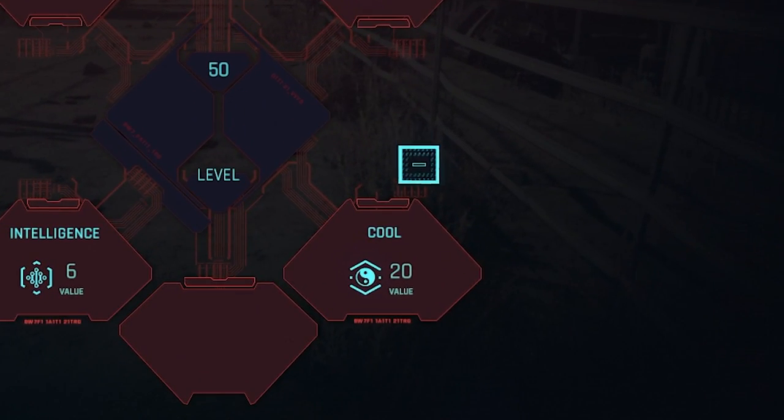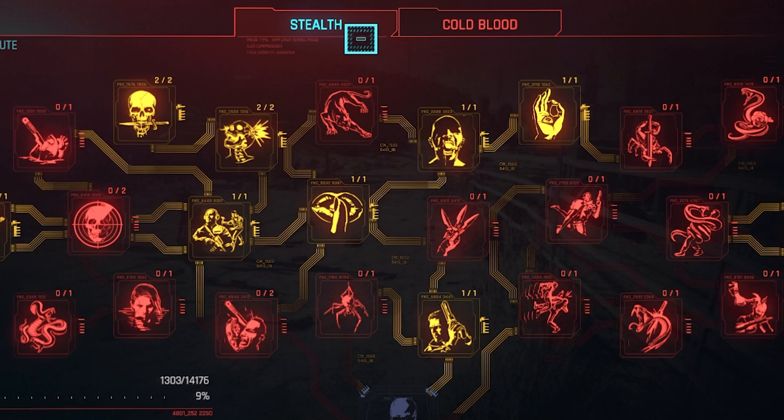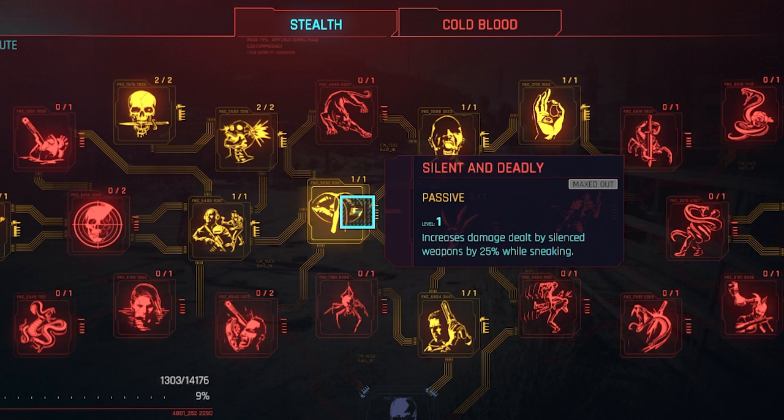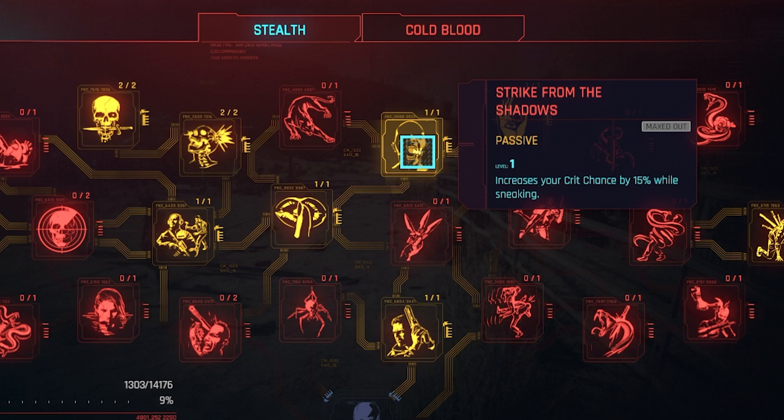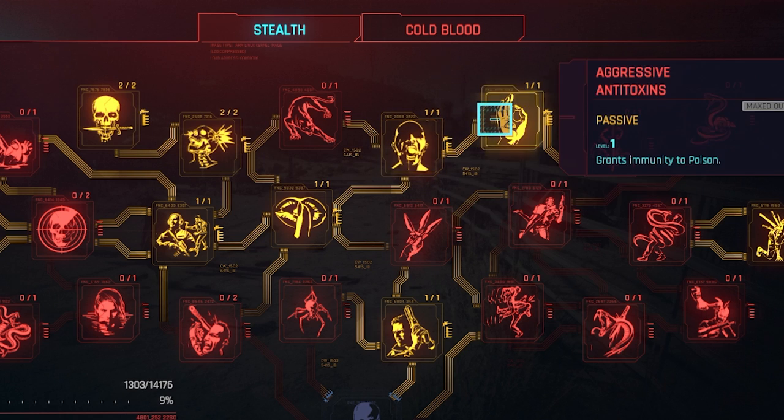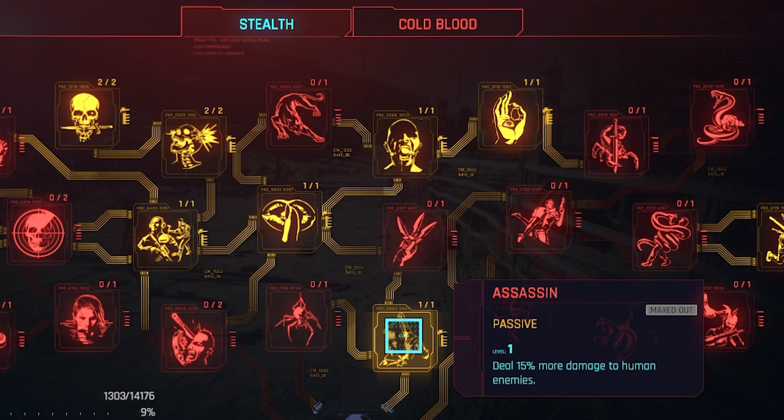The secondary part of my build involves using Cool. If you go into the Cool attribute and look at Stealth — I'm not really going for a full stealth vibe, but there are a lot of benefits in stealth that can really help you. For example, one perk increases damage dealt by silenced weapons by 25% while sneaking. Then there's From the Shadows: upon entering combat, crit chance increases by 50% for 7 seconds. And there's another that increases your crit chance by 15% just while sneaking. So you have a very high chance of critting while in sneak.